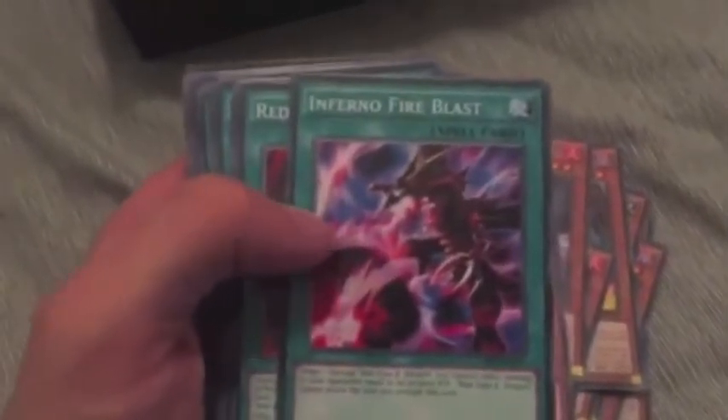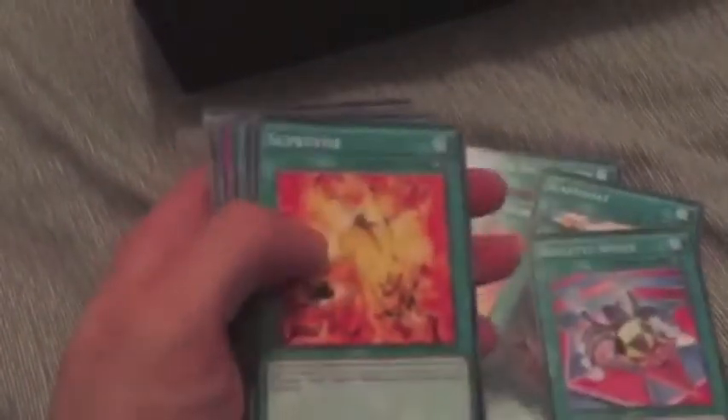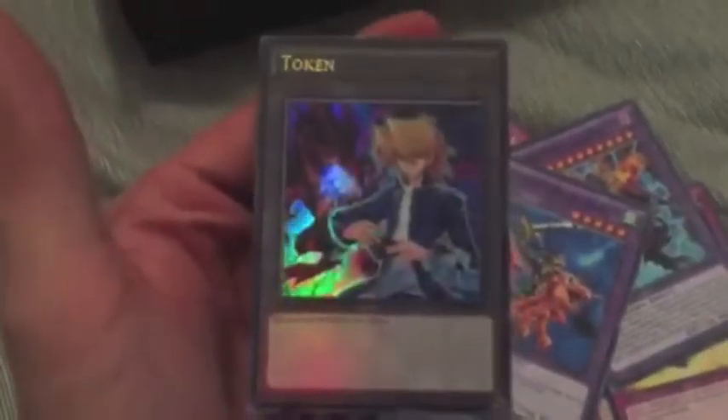And now the spell cards: Inferno Fire Blast — very nostalgic. Red Eyes Fusion. Cards of the Red Stone. Polymerization, a classic. Salamandra. Scapegoat. Foolish Burial. Roulette Spider. Supervise. Mystical Space Typhoon — very good, classic card. Symbols of Duty. Red Eyes Spirit. Kunai with Chain. Call of the Haunted. Torrential Tribute. Burst Breath. Curse of Anubis. And we get some cool Archfiend, Black Skull Dragon, Alligator Sword Dragon fusion cards. And here's the first token — the Joey Token.